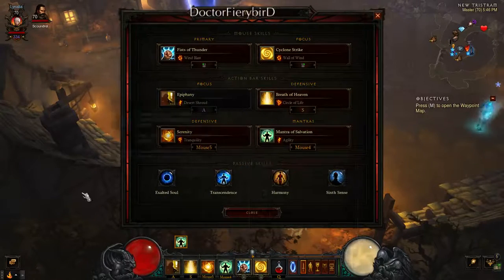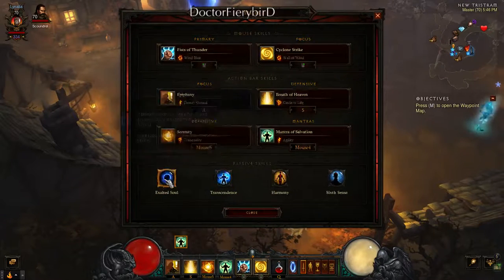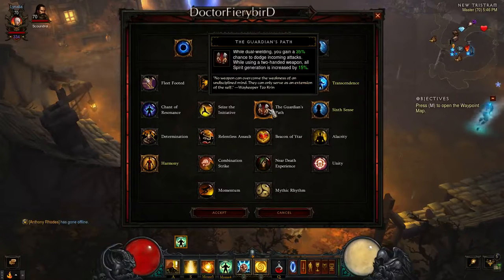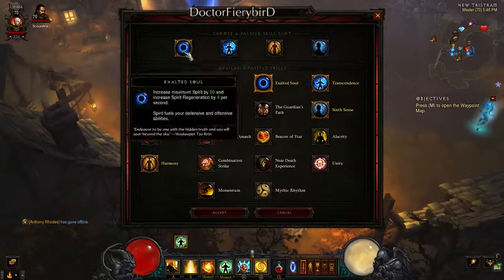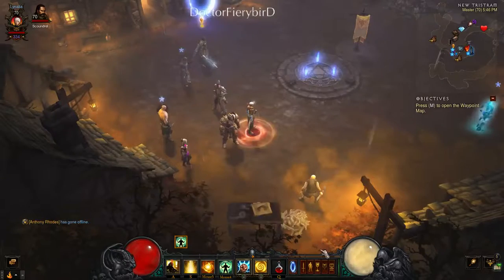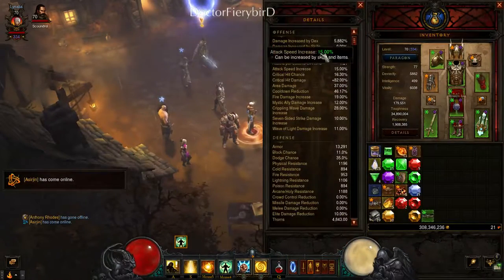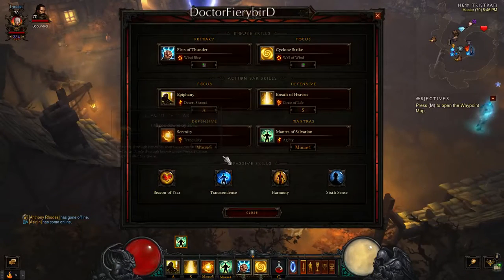For passives, I'm using Exalted Soul, but you could use Beacon of Utar instead. I probably should be using Beacon of Utar because it gives up to 46% cooldown reduction, which is very helpful.